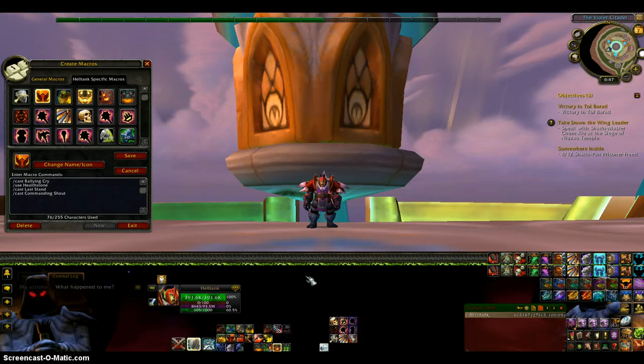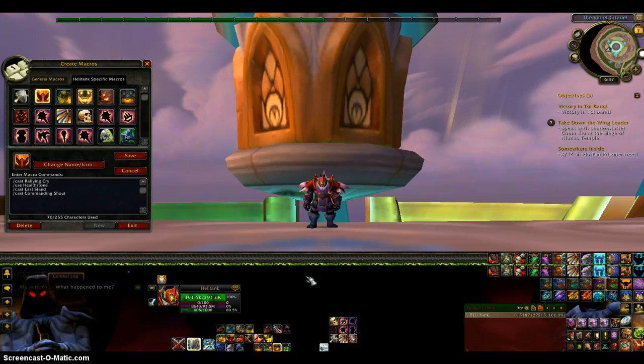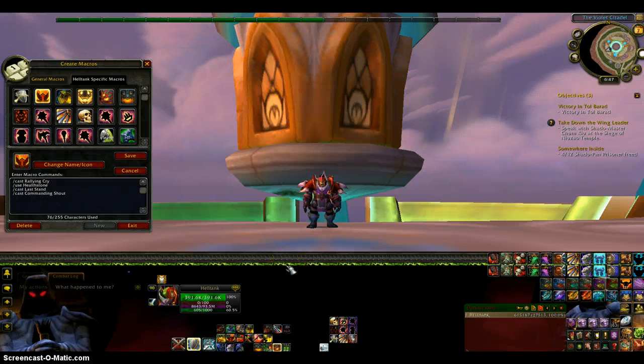For Z I have Shattering Throw. For X, Intimidating Shout. For C I have Cleave, and for that little space it is nothing — I just didn't want to put anything right there.